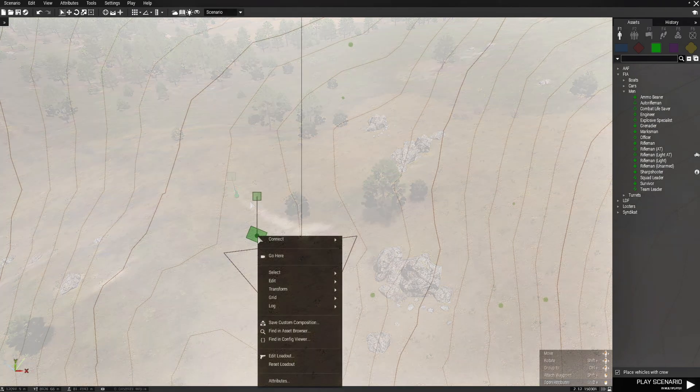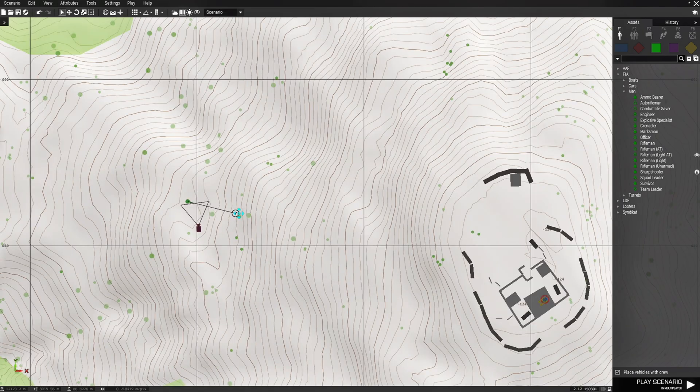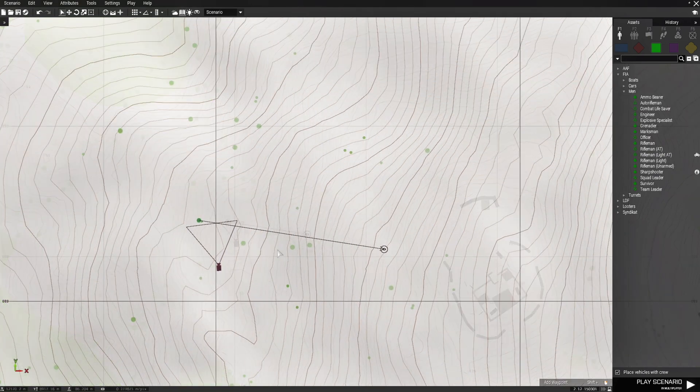That's a good spot. We're going to give him a waypoint — make sure he's highlighted and then right-click. We're going to extend it a little bit and make this waypoint a seek and destroy. We're not going to extend it just yet because we've got some other stuff to do. So that's one soldier.